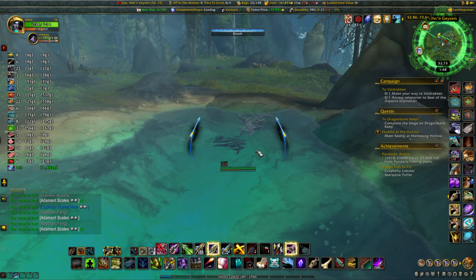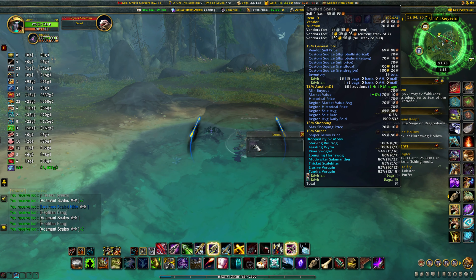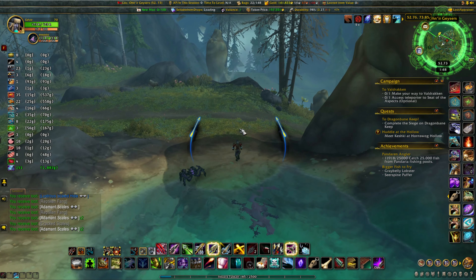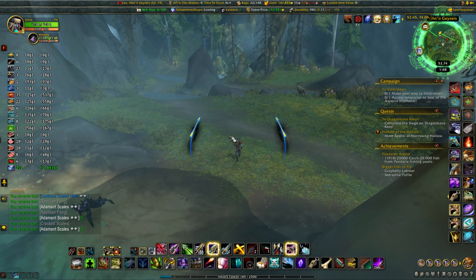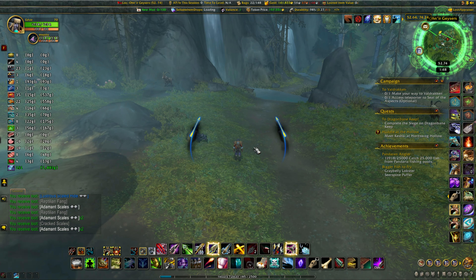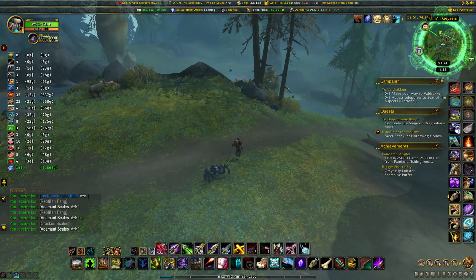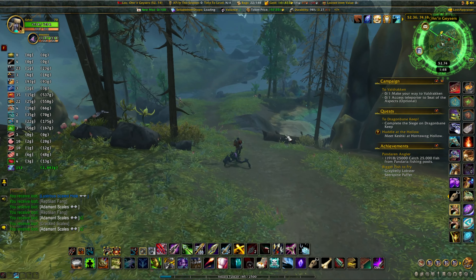Just one herbalist running through here wouldn't have much point in killing these guys for the scale, because if you don't have a skinner you can't get them. At this point you have two choices: you can follow this road and go back up, swing back through the camp and start the route over again.